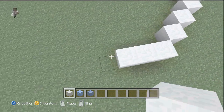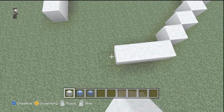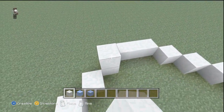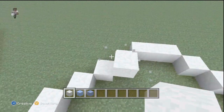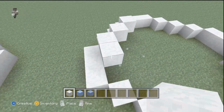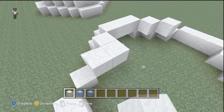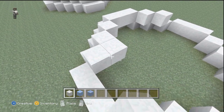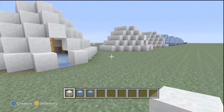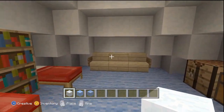Pretty easy to do. All you do is three across, then three diagonal, and then you bring them all the way back. Then all you have to do is go up one layer and continually work your way up by going inside. I'm not going to build the whole thing just because it's pretty simple, but I'm going to show you some unique designs that might get you thinking about what you want to put inside your igloo.